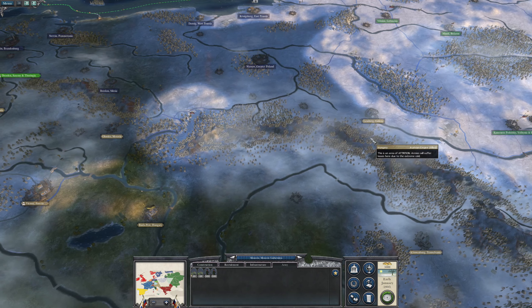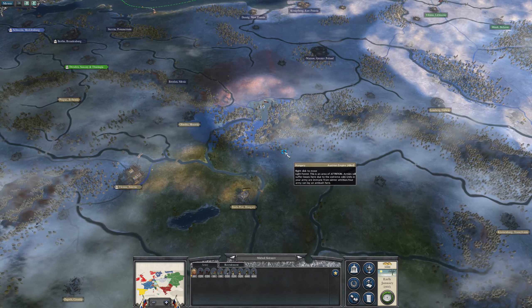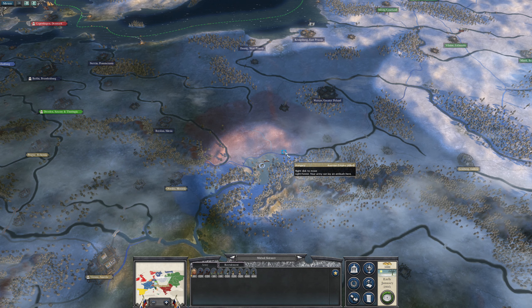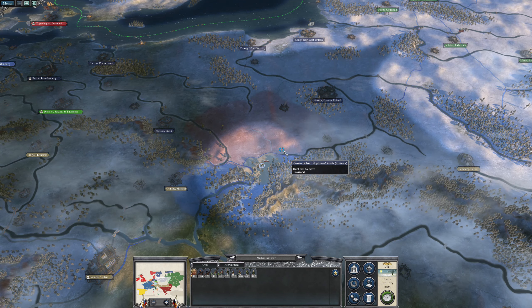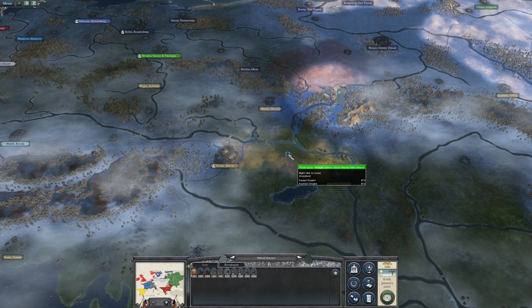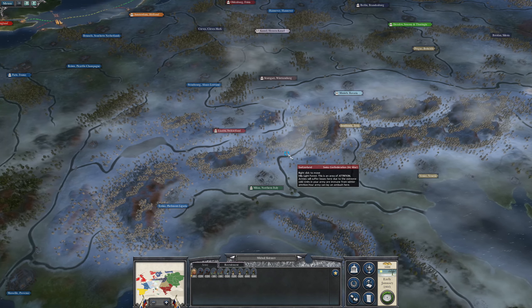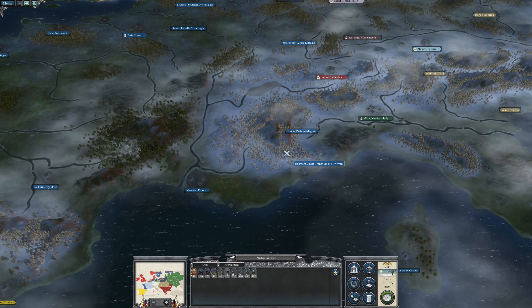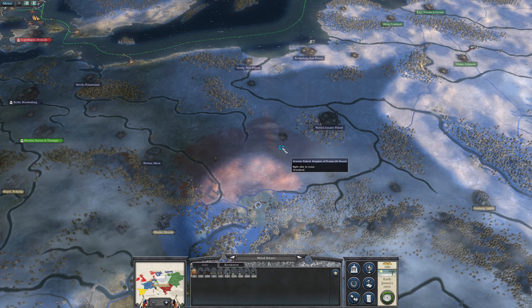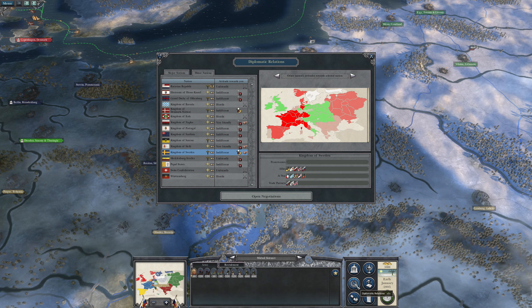What do we want to do with these armies? We'll leave Kutuzov at the front. I've always got a real problem when I play Napoleon campaigns in that I want to be true to the historical campaign. So I don't like the notion of going to war with the likes of Prussia or Austria. Let's just concentrate on wiping out the French.